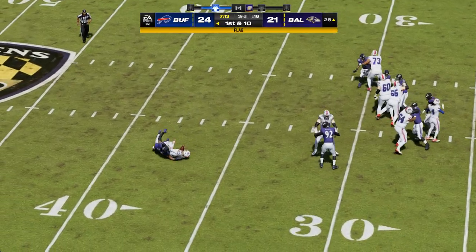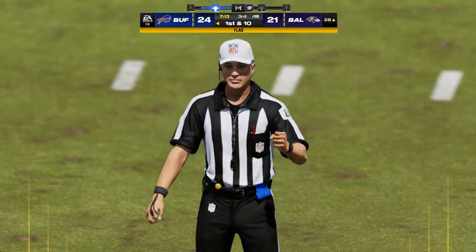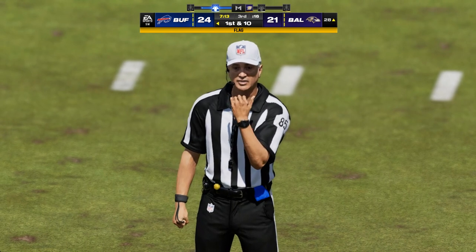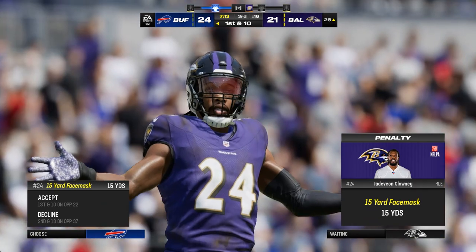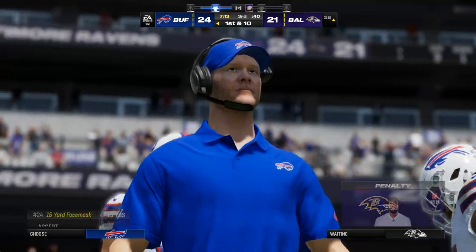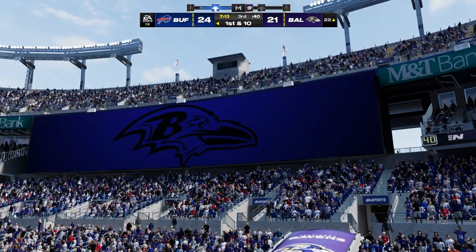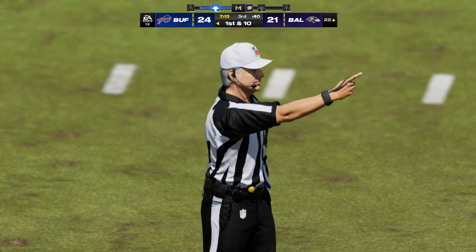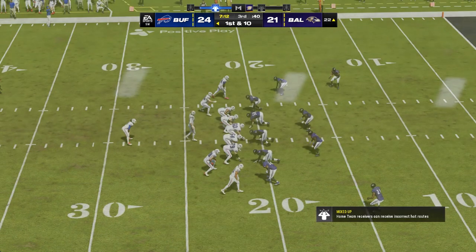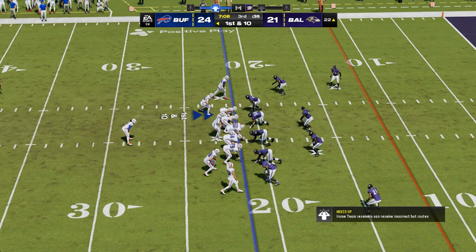Allen off the play fake — and he's taken to the ground, but he was pulled down by the face mask. Here come the flags. A potential big play by this defense, wiped out by the face mask — disappointing because it was so unnecessary. They had the sack. The officials are definitely keeping a close eye on the quarterback, and they were able to spot that one immediately.